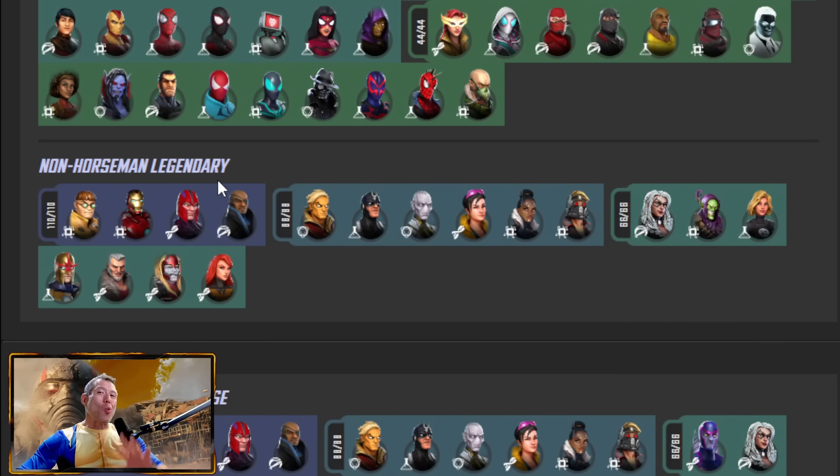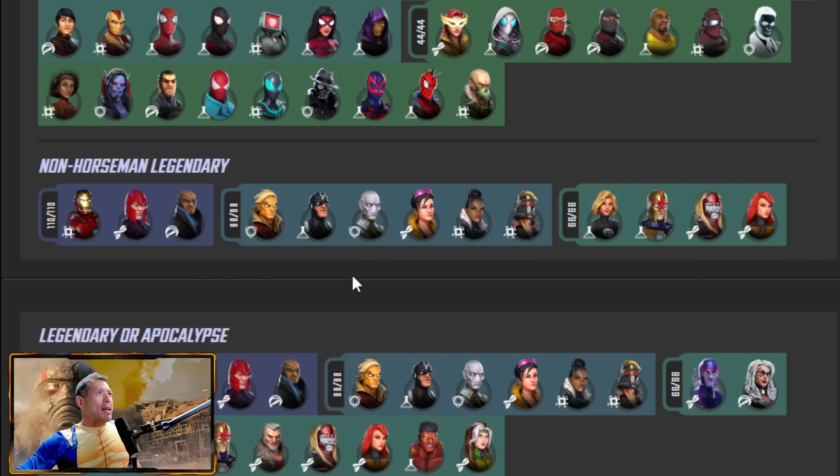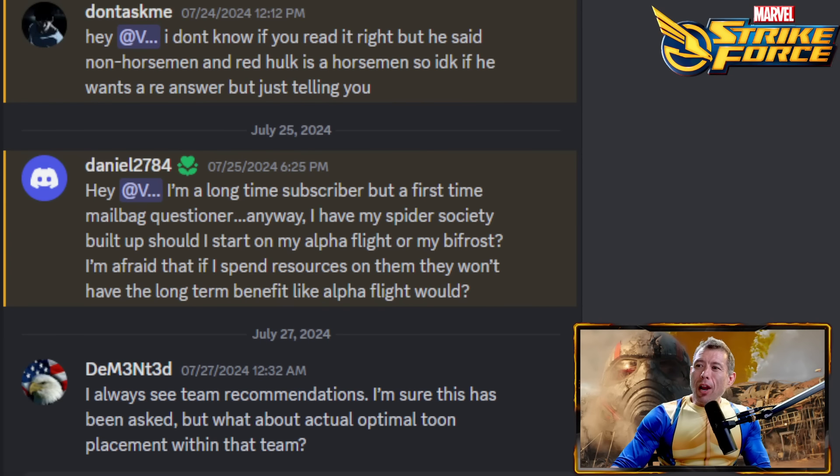Going into the Dark Dimension 6 planner — you have Doc Ock, Old Man Logan, Black Cat, and Green Goblin Classic. Those are some of the best characters in the game. Do not do Nick Fury — he's not going to give you much value. Nova has some value, and I'm actually thinking of taking him into Dark Dimension 7. Omega Red I use sometimes in War and Cosmic Crucible. So the choice should really be between Omega Red and Nova — personally I would go Nova, but if you have more Mutant gear or unique pieces for Omega Red, go whichever is further along.